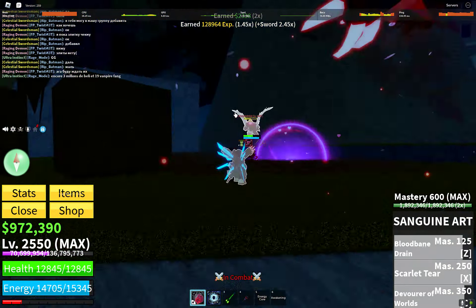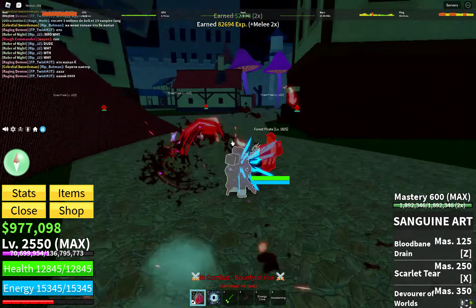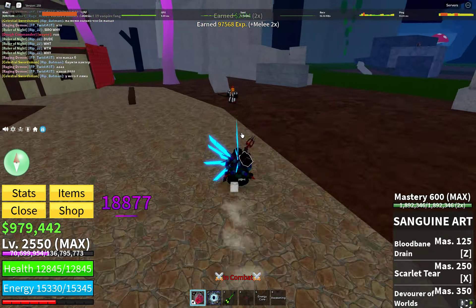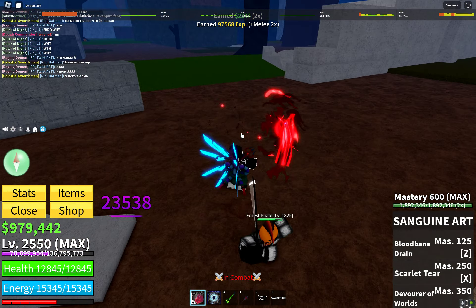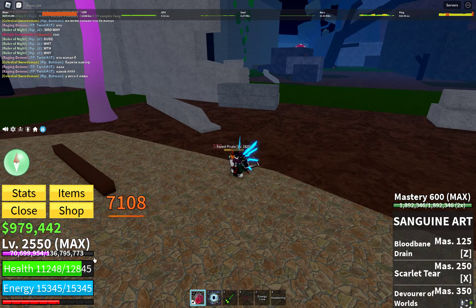There we go. Now what this Z3 does is that it has like this electrical lightning effect that does about 5,500 damage. Wow, that's a lot actually. Did that guy say GG? I don't know if he said GG or not. I couldn't even see what happened to him — he just kind of died.